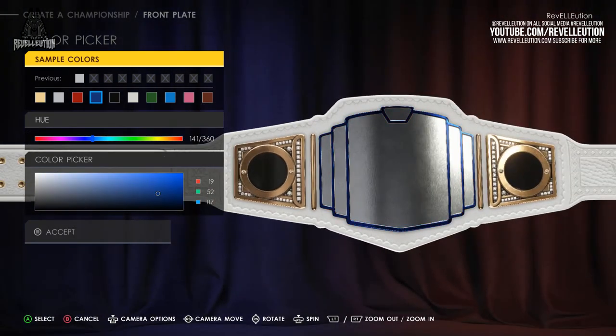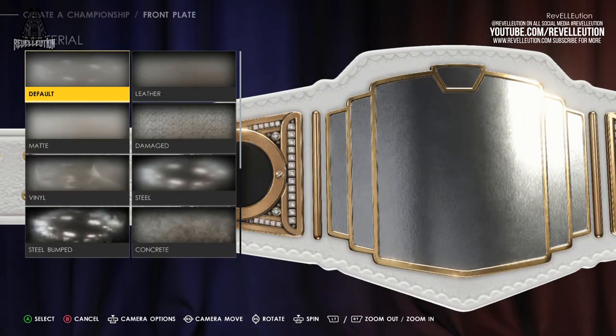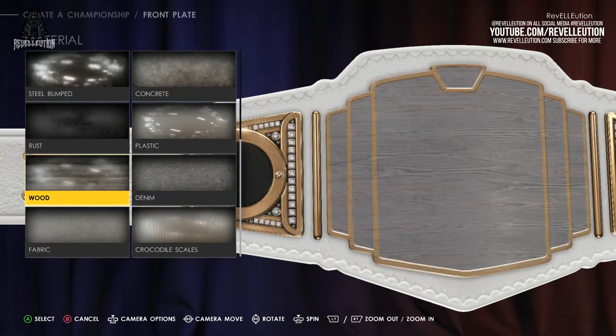Once you're done with the base settings, it's time to further customise your championship pieces starting with the front plate. From here you can customise the colour of your front plate and the accents as part of the plate, as well as changing the material of the plate itself. I decided to have some silver accents to divide up the gold plate segments and create a contrast between the white strap and overall design.